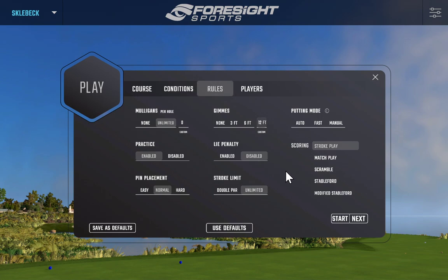Live penalties I typically leave disabled, but enabled it makes simulator golf much harder. One option I'd like to see Foresight Sports add is a visual indicator showing what your live penalty looks like — whether it's a 15% or 86% power reduction, or reduced spin — similar to what some other simulator software offers. When I do play with live penalties on, in rough where I can still see the ball, I'll typically take about 10% off and aim for around 90% power. Pin placement can be set to easy, normal, or hard.